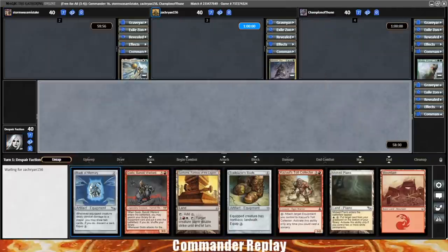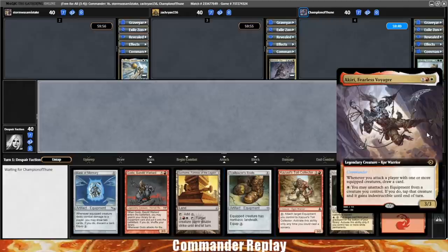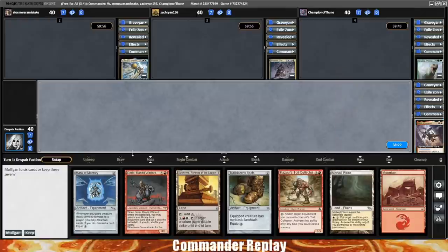This isn't too bad — we've got Mask of Memory, three lands, Kazoole, Godo, unblockable. I feel pretty good about that. So this is $100 budget Akiri Fearless Voyager. This is actually the second game I've filmed with this deck. After filming the first game, I decided to rework the deck a little bit. I did a test game in the middle that I didn't film, and things went pretty well, so I like this new build. Let's go ahead and keep.